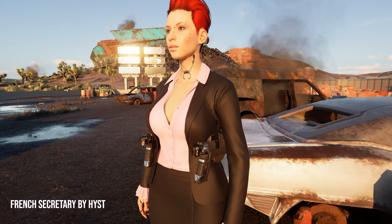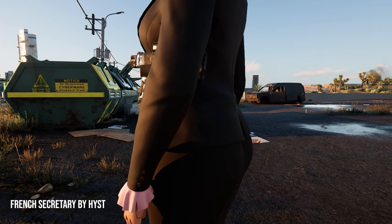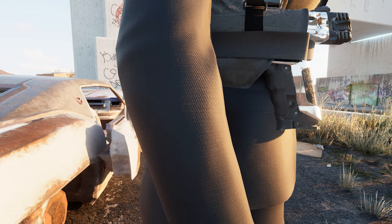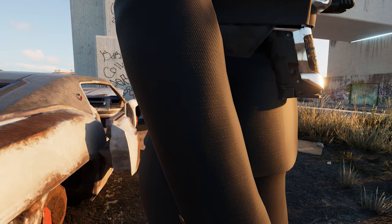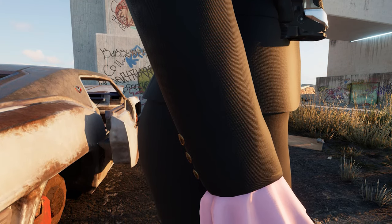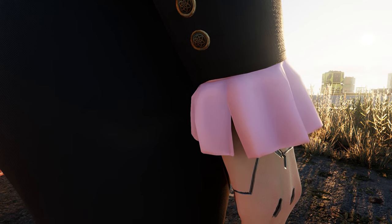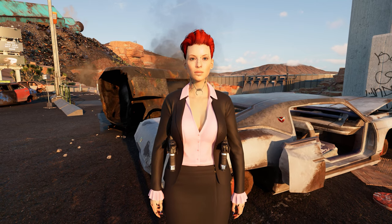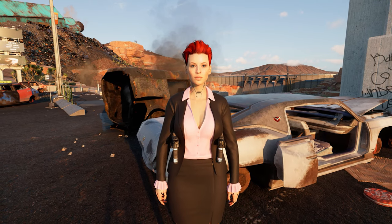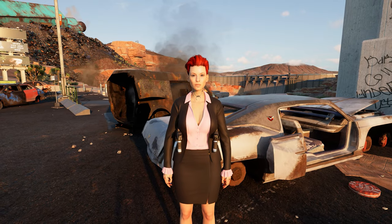The last on the list is the French Secretary outfit pack, which pairs very nicely with the gun holster — that's also one of the reasons I included it in this video. In case you're going for a more corpo V or want your V to look the part, this is a great choice. Quality of the materials and outfit is great as always, and I also recommend the Virtual Atelier shop add-on so you don't have to bother with console codes and can buy it in a more lore-friendly way.